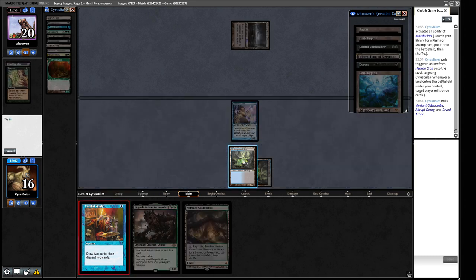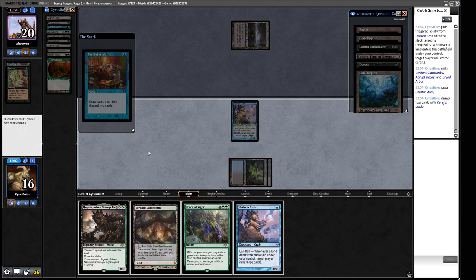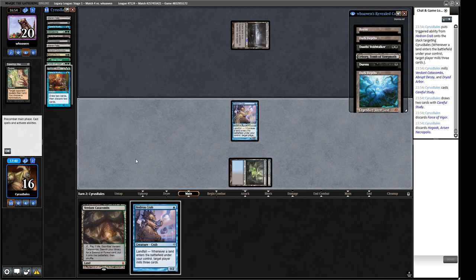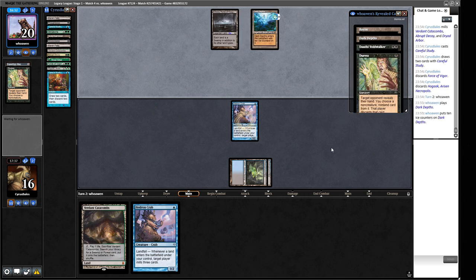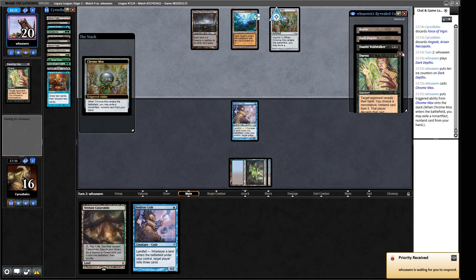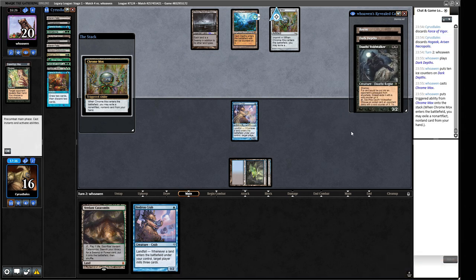Milled three again. Okay, so now we're casting this Careful Study. We're not getting the things we want into the bin right now. If we get rid of the Force of Vigor and the Hogak, the Dauthi stops future cards going into the graveyard, but it doesn't stop the things we have in there now. We want to draw a one-mana creature — it'd be nice. Our opponent could just have it here and bury us with it. Interesting — what are they imprinting here? They're imprinting the Dauthi Voidwalker — oh, that's because they have a 20/20. I see.